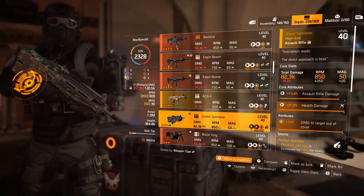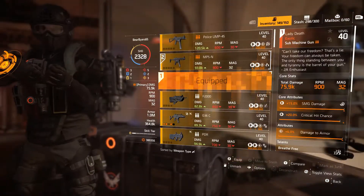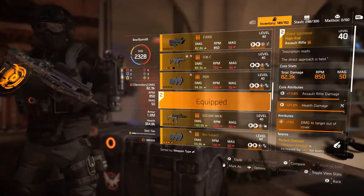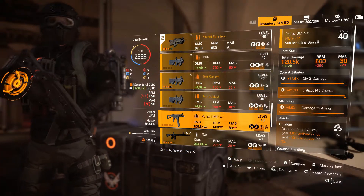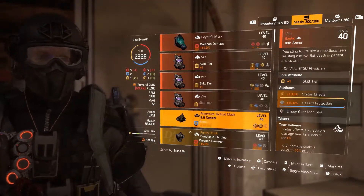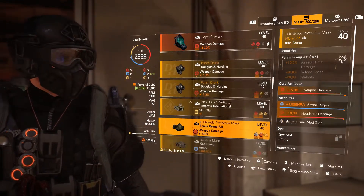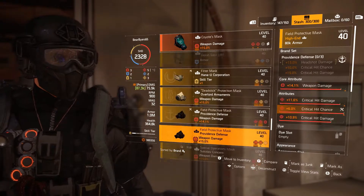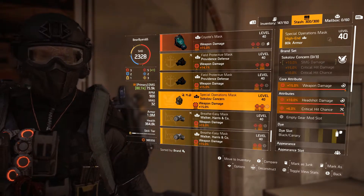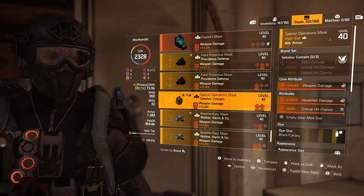Let's go with our weapon. We need our Lady Death that is maxed out — we still need to work on getting the crit chance totally maxed up, so we'll take that one. The other weapon we added was the Shield Splinter. What we're looking for here is our Sokolov. There it is — that Black Canary, because we did mark the Sokolov one correctly.